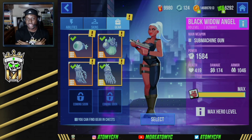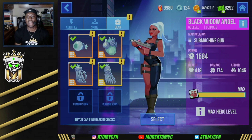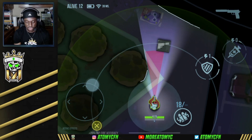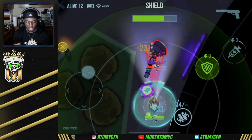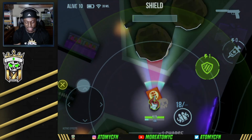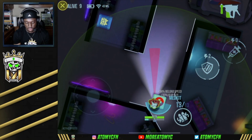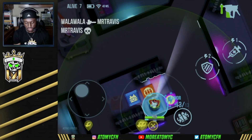Now that we've gone through all the abilities, we're hopping into those two games of solos and 3v3 battle royale so you can see just how amazing Angel is when fully maxed out. Here in the first solo, we start off with a foregrip and a shield. If we have to go for a pistol fight, we'll go for one with the shield and there's nothing they can do about it.